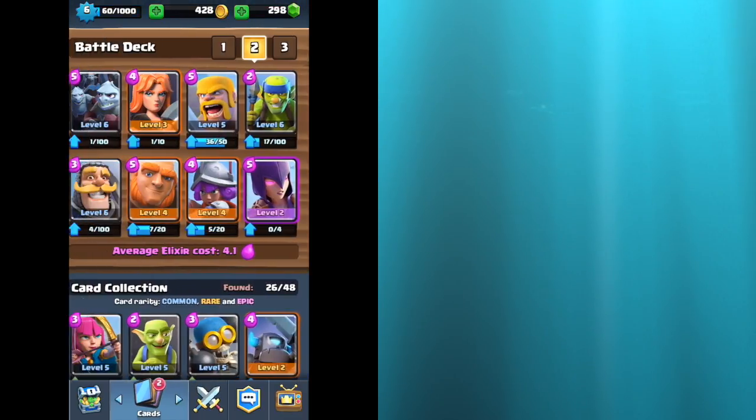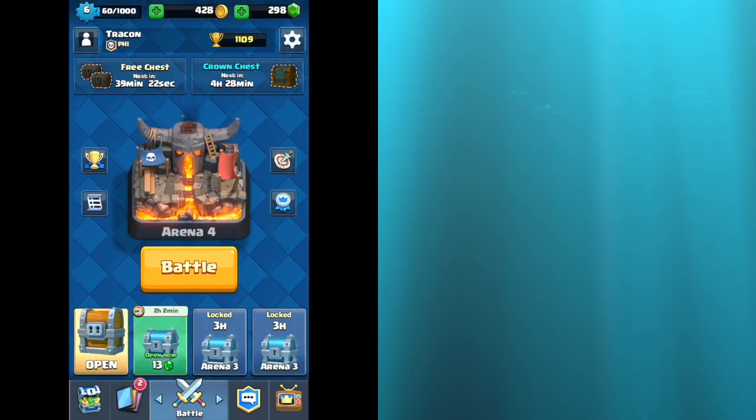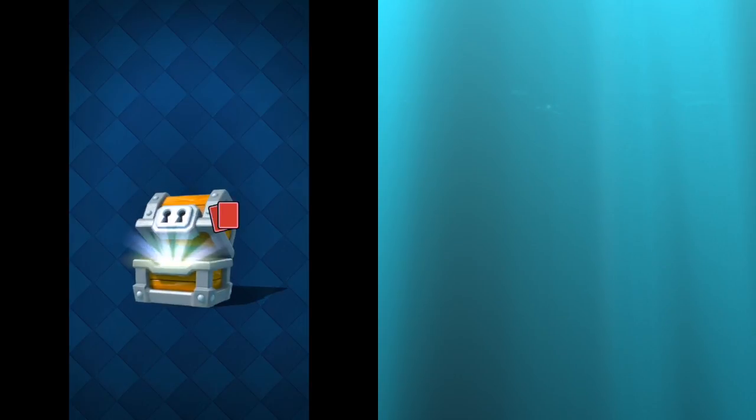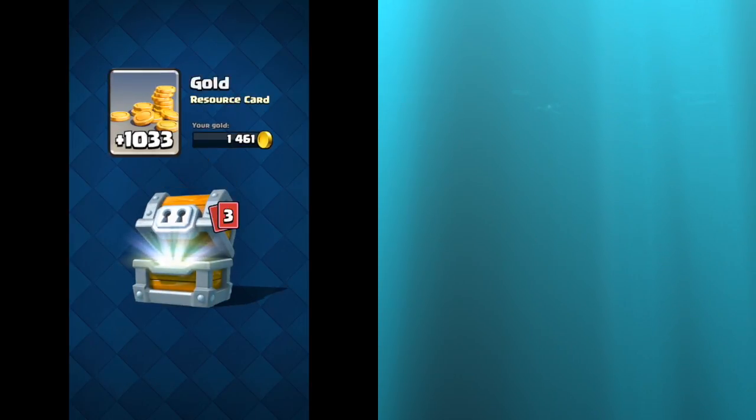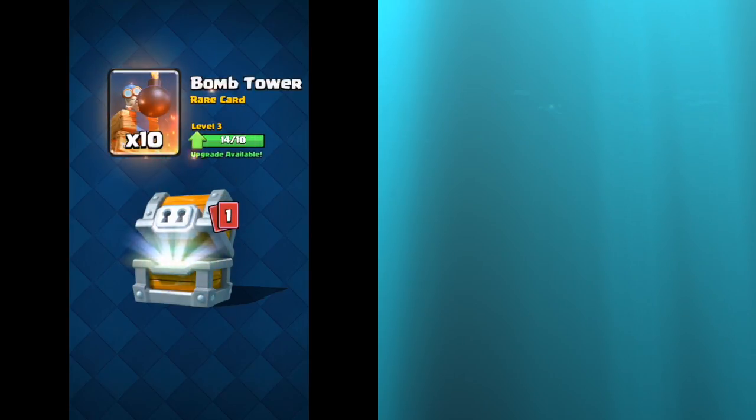The next big one is the Giant Chest — I'll get 13 rares and around 130 cards. I would love to get Giants, Musketeers, Minion Horde — those are the three I want the most. If I get an Epic, that would be super nice. Let's open this Giant Chest. Starting off with quite a bit of gold — just over 1,000 gold, which I can use to upgrade cards. Four Mini Pekkas — not my favorite card. Ten Bomb Towers. So that's 14 rares so far. I probably have a hundred of one common card coming, because it only says one card type left.